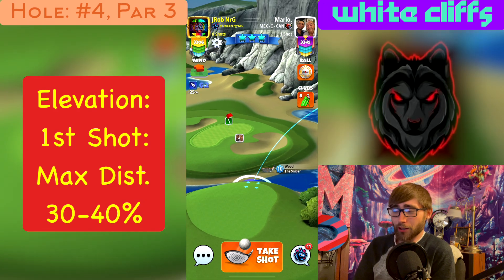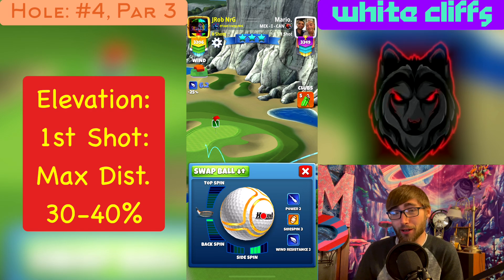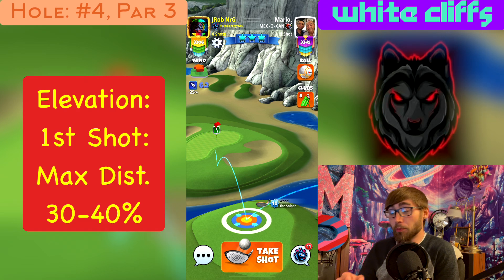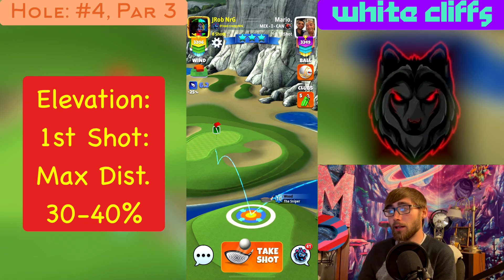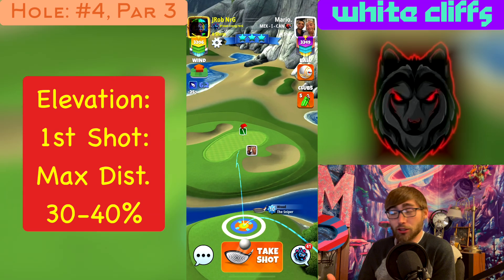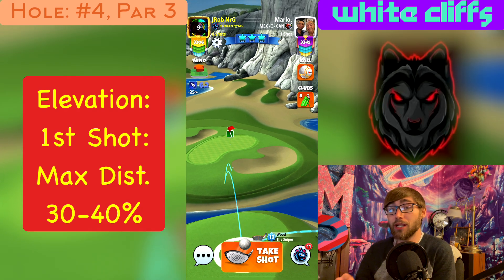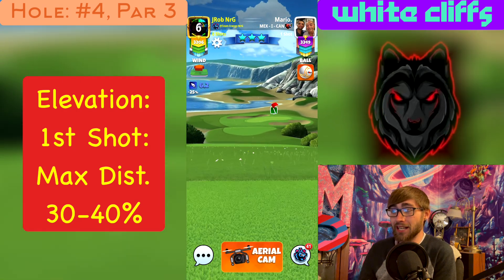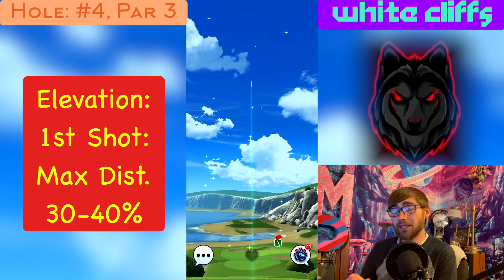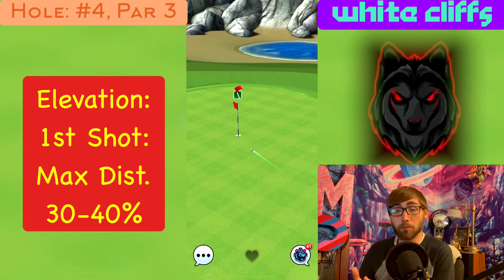Moving right along — hole number four, par three. This is one of the trickier holes for a lot of players, so pay attention. We're going to be playing this anywhere from mid to max distance at plus 30 elevation from the first fairway. If you decide to go up using something like the Guardian, Rocket, or a driver up onto the fairway near the green, you'll be playing that at plus 40 elevation. We're playing this with just a little bit of backspin and three bars of right-hand side spin, essentially guiding us right in around that bunker straight at the pin.